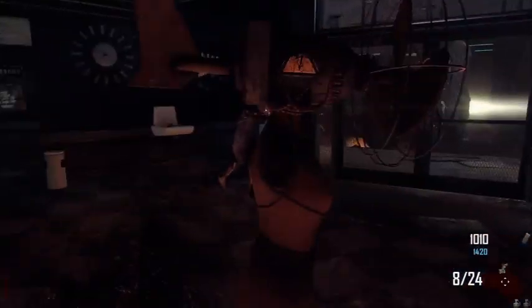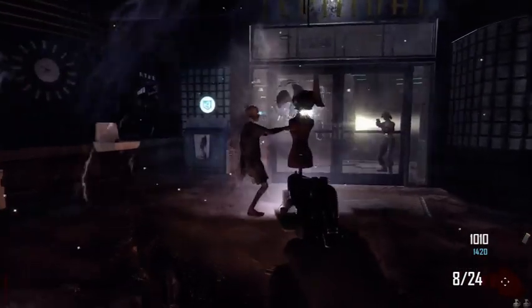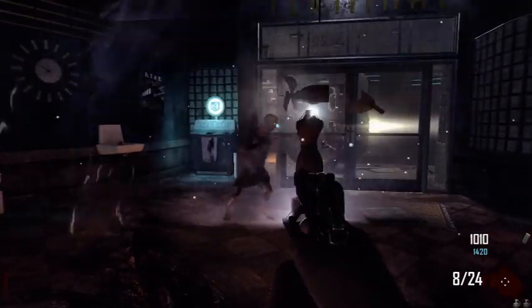Zombies will attack it, so you can use it as kind of a distraction. And see — it just broke. But if it breaks, it'll always be here in the first room; you can just go back, hold X, and get another one.